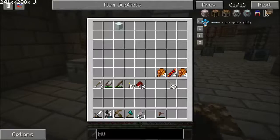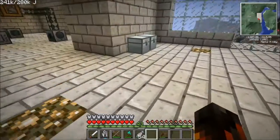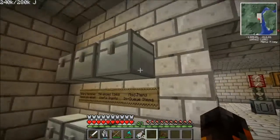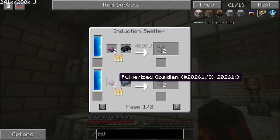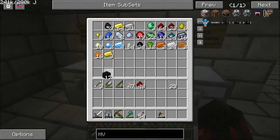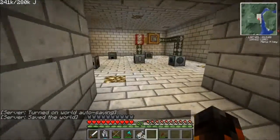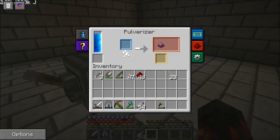Solenoids will be easy. HV capacitors will be easy. I have two hardened glass out of four. How do I make hardened glass again? Pulverize the — really? Are you serious? That's easy — I could do that right now if I wanted to.